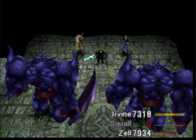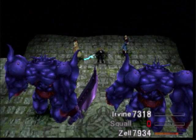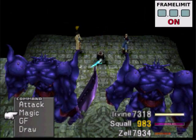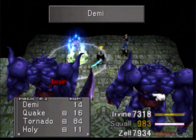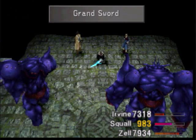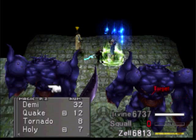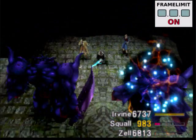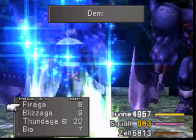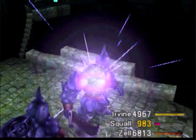Dispel that guy's Mighty Guard, can't have that, because then he'll be resistant to like everything. Better give life back to Squall here. Cast Demi. Demi on the other dude. Squall's life kinda sucks right now. Just gonna keep casting Demi on these guys, because there's really not a whole lot more I can do until Squall gets another Renzokuken.